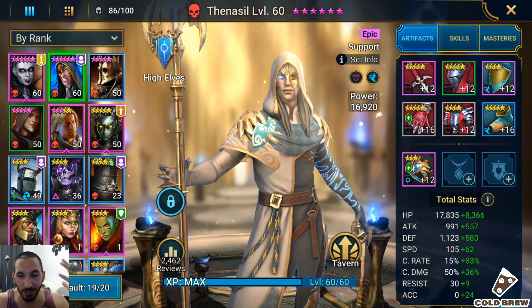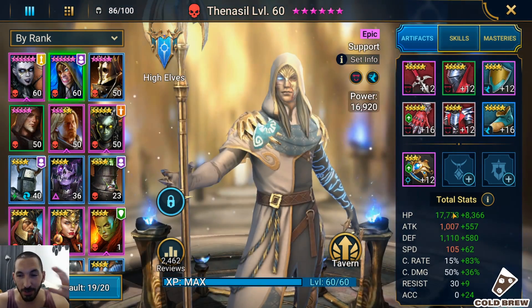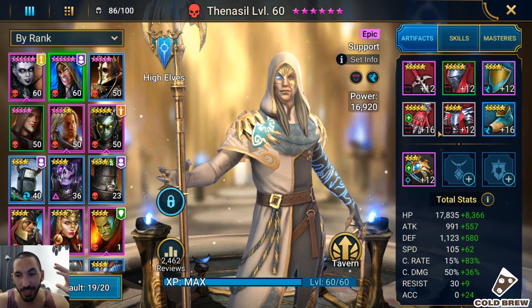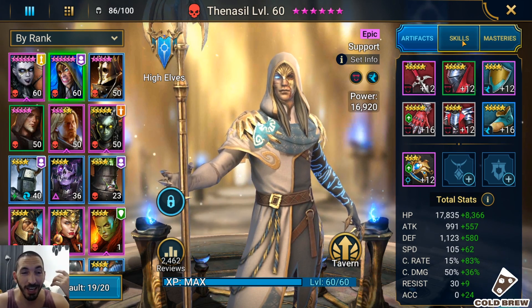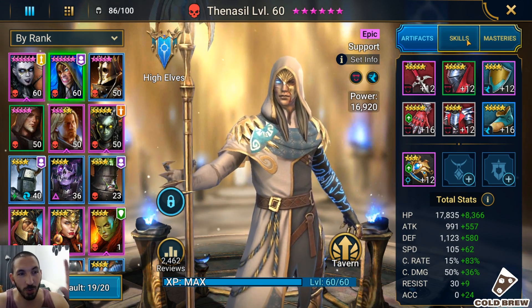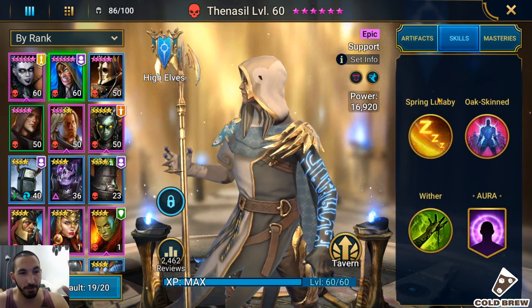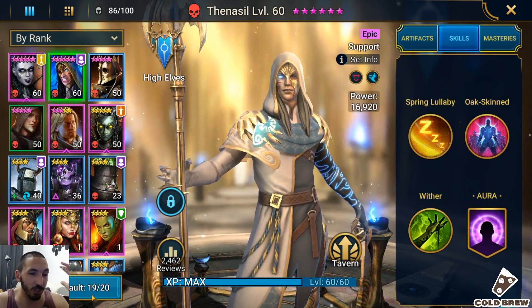Same thing with Thanasl — he even has way less attack, about 1500, but he's also my damage dealer. I use both of them in the campaign, and that's the only way I can farm. I need to use two level 60s in order to clear the campaign currently with the champions I have.